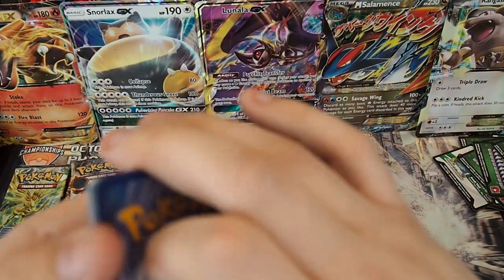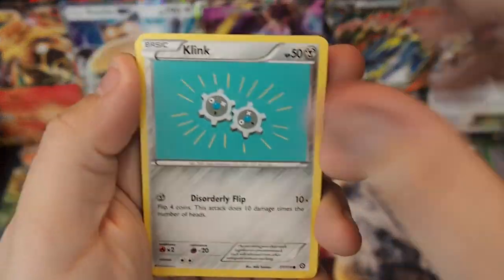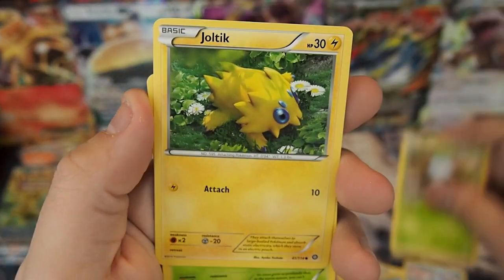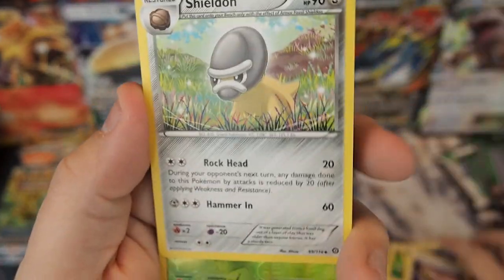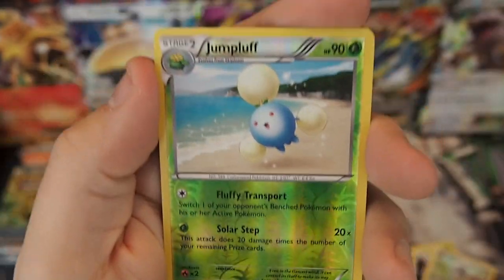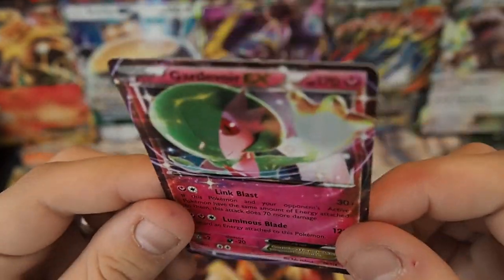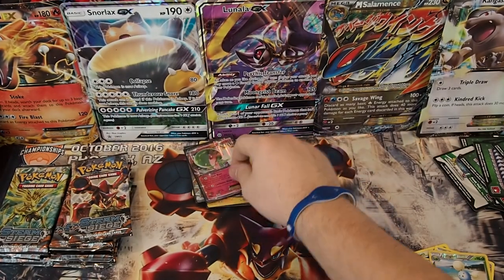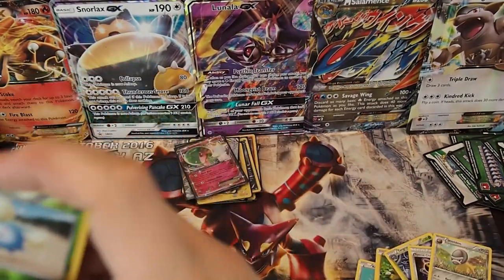Still no EXs though — very, very strange. Pack twenty: Clink, Mareep, Bergmite, Fungus, Joltik, Tangrowth, Special Charge, Shieldon, Reverse Holo Jumpluff, and a Gardevoir EX! I guess all we had to do is keep going and eventually it would get there. First EX — very, very cool.